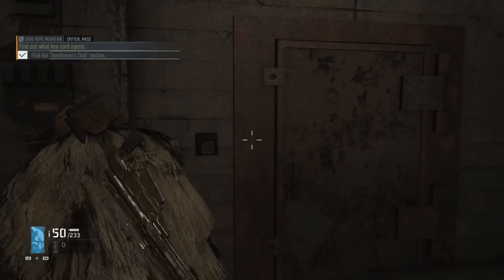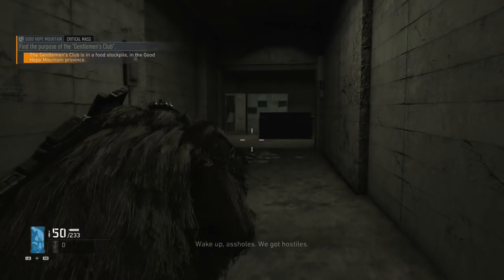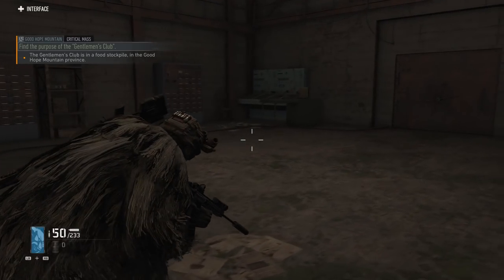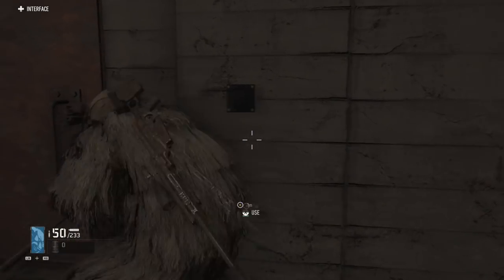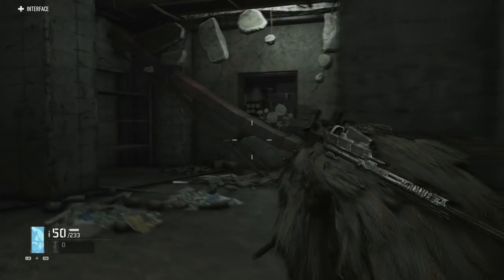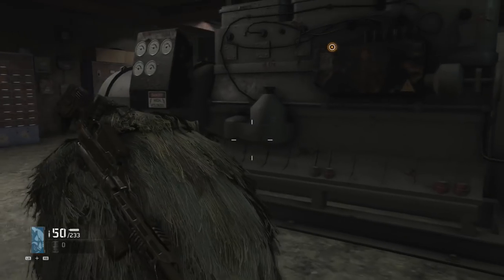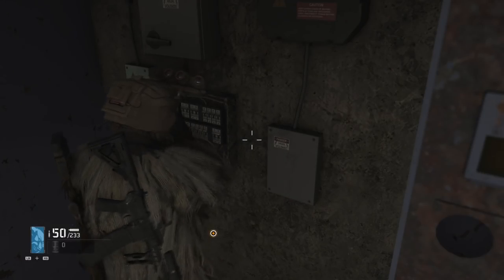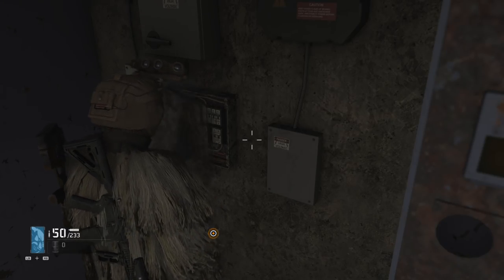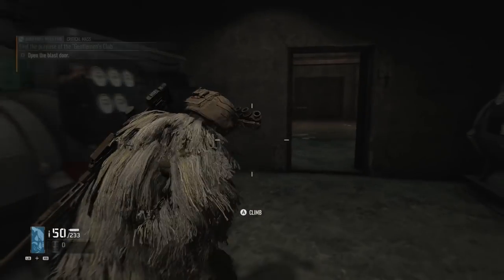Use the key card to get into the first doorway, then follow the path all the way down until you reach another door that requires power. You'll need to follow the wire from the door all the way to the generator. This side is blocked, so go around, turn on the generator, and head back to that door. Now that the power is on, that door should open for you — follow the cord back if you get lost.